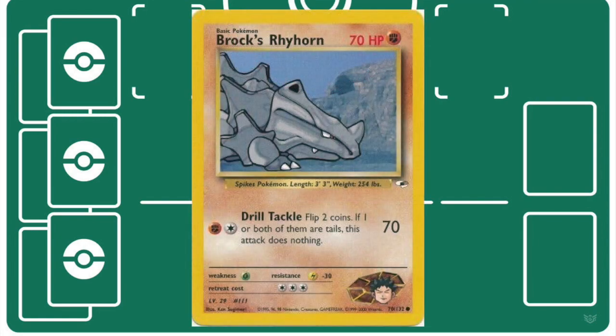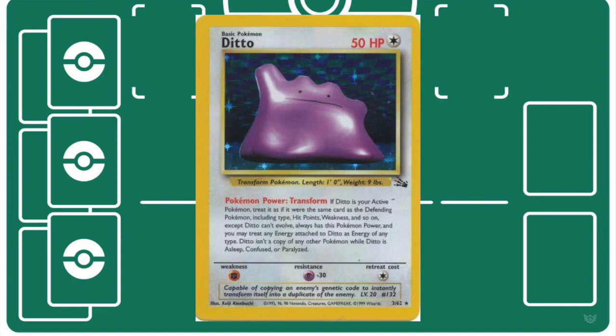If you were feeling lucky, you could include Brock's Rhyhorn, which can be pretty scary to play against if your opponent has any chance of hitting double heads.